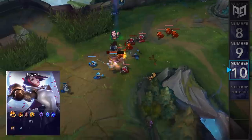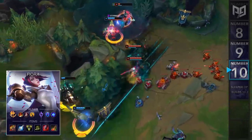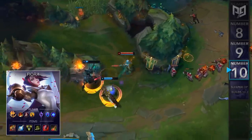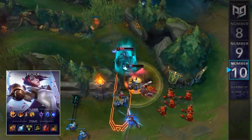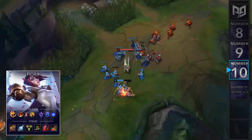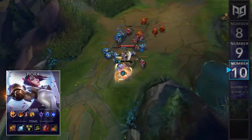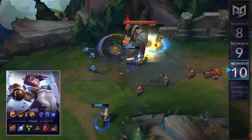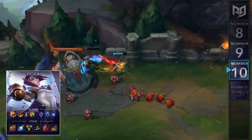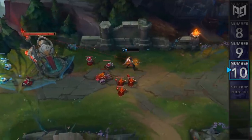The reason why this build is so strong is because the bonus max mana from Presence of Mind combined with Muramana and Fiora's auto resets allows you to do a ton of damage. For runes, you'll go Conqueror, Triumph, Legend Bloodline, and Coup de Grace, followed by Sorcery Second for Transcendence and Gathering Storm. Then for items, you'll rush Tiamat, which later builds into Ravenous Hydra, then Manamune, Triforce, Tabi's, Sterak's Gage, and Death's Dance. A lot of pro players have been trying this build out in solo queue, and our analysts highly recommend you start abusing this before it becomes well known.